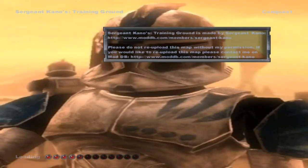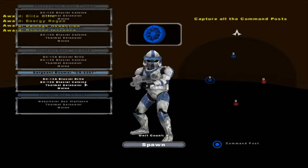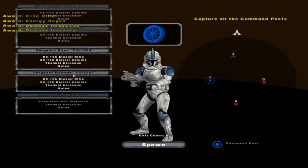What is going on everybody, and welcome back to another Star Wars Battlefront 2 mod. Today we go on Sergeant Kano's Training Ground. I'm not sure if this is a LetFam alternate account or not, but if it is, at least it's an interesting one — because this one seems to actually release things.